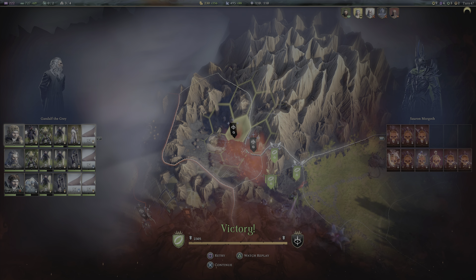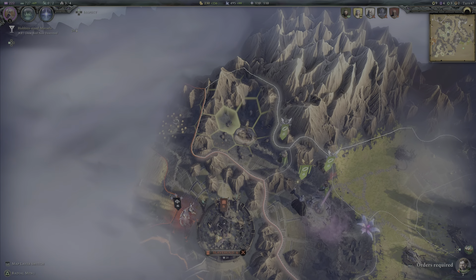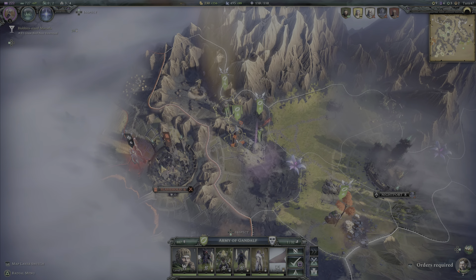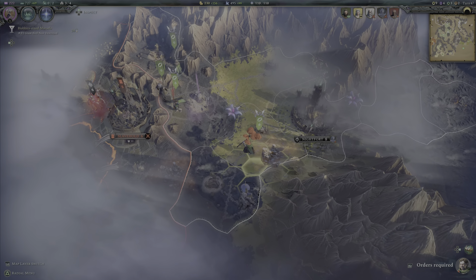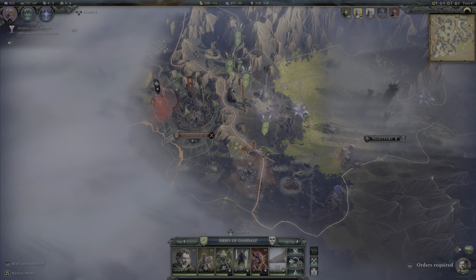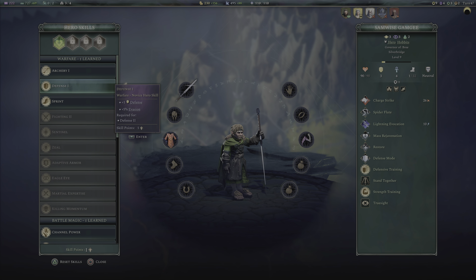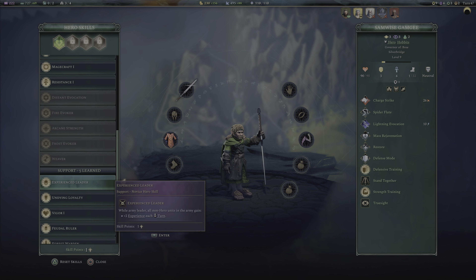Good, good, good — we didn't lose too much health though, so we do have another unit there. How far can you move down? You can't move at all. Okay Gandalf, you move. We're all within three of each other — says three stacks can always be involved, that's good.